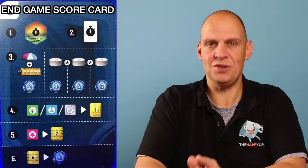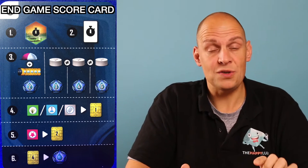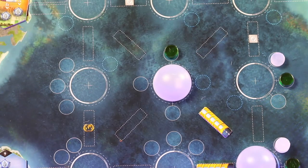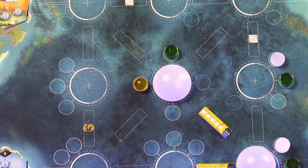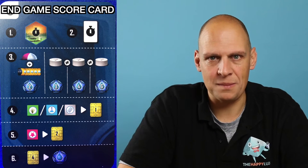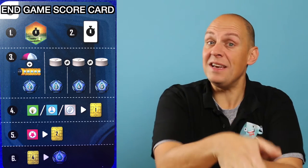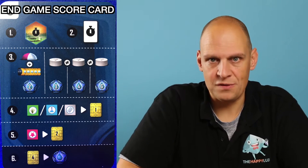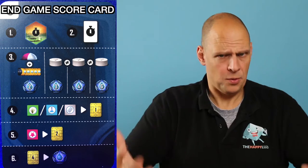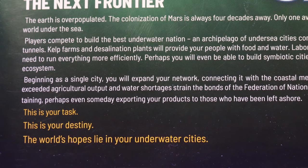You'll get points for each city, and points are worth more if the buildings in there are diversified — so you'll want all three different kinds: a green kelp farm, a yellow desalination plant, and a white laboratory. If a city is connected to your starting city you'll gain six points for it. Points four and five on your score sheet let you exchange leftover resources into credits — every four credits gives you another victory point, and the person with the most victory points wins the game.